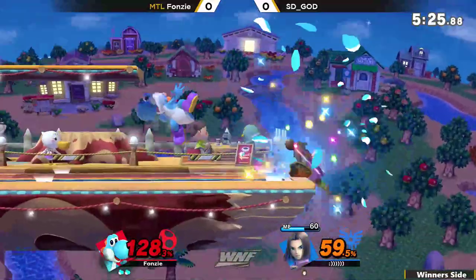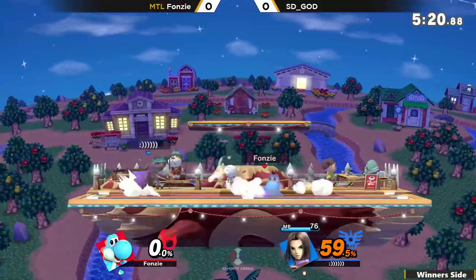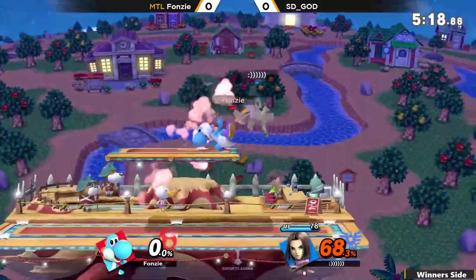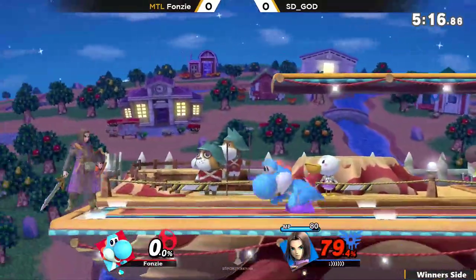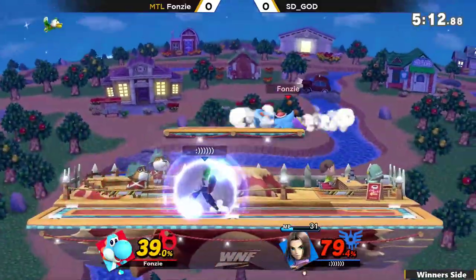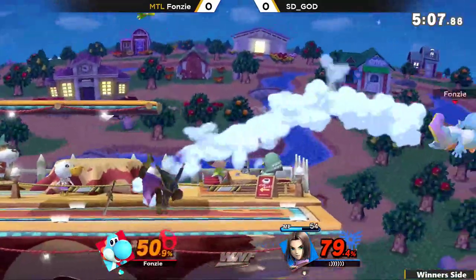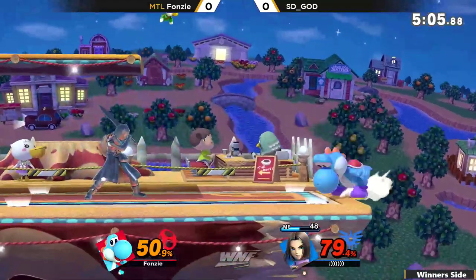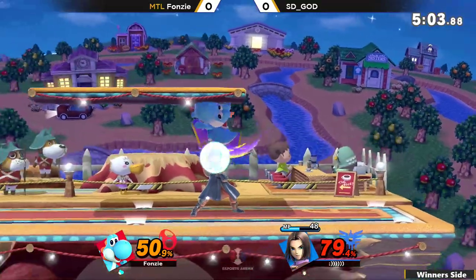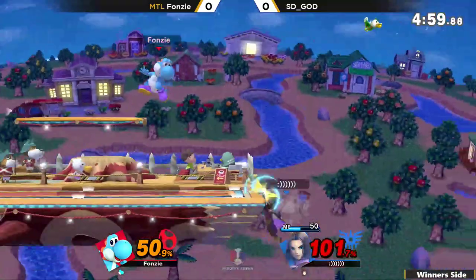SD God — that definitely would have killed even from cross-stage. Astro actually going to be the play here, and it does get the stock. A great option there. SD God is back in this — he just needs a couple of those. That move does so much damage. I have not put in the time to learn all of Hero's actual special names, that is my bad. Because Sizz, or Kling rather — he gets the down air to punish it.